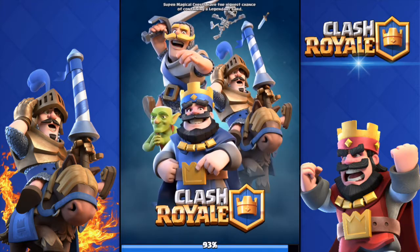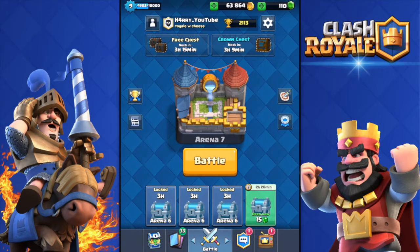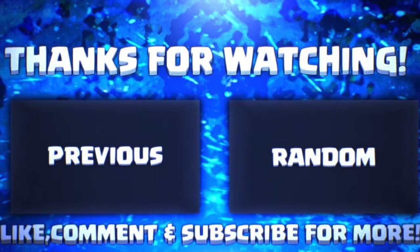Make sure you test it out and tell me how it works in your arena. I don't know if it'll work in Arena 8 or Legendary Arena because I haven't tried it yet. The deck is: Valkyrie, Giant, Witch, Goblins, Minion Horde, Arrows, Fireball, and Barbarians — 4.1 average elixir. Thanks for watching, subscribe and leave a like if this helped you get a new deck and some wins. See ya in the next one!